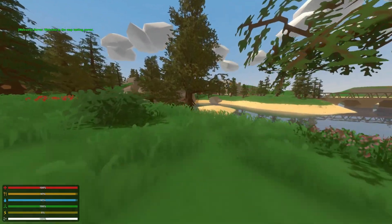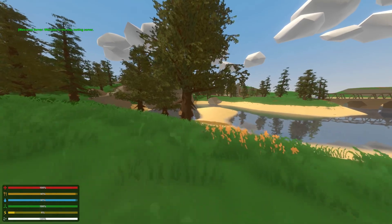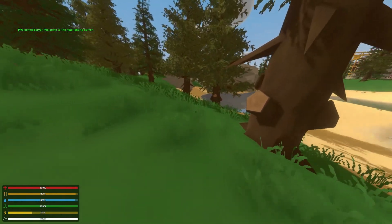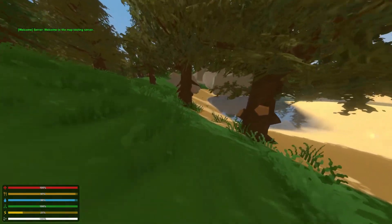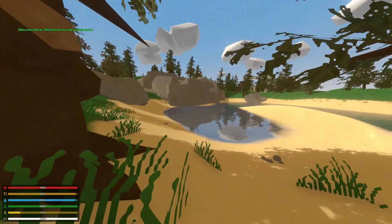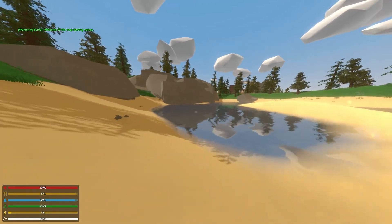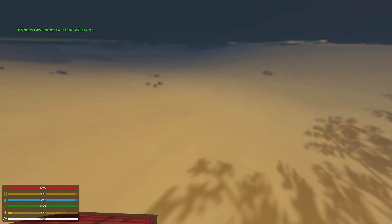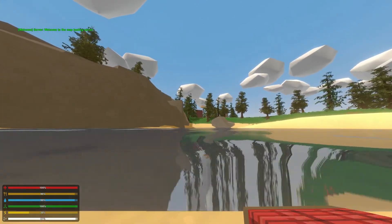Let's start by going over some of the strengths of this map, then we'll move on to the weaknesses. One of the better things about this map was the natural terrain. Throughout the map there was a lot of good natural detail in terms of the slope of the land and how he incorporated that into his cities. There were also a lot of big rock formations, and when you combine the two it creates a really beautiful terrain — probably one of the best parts of this map.